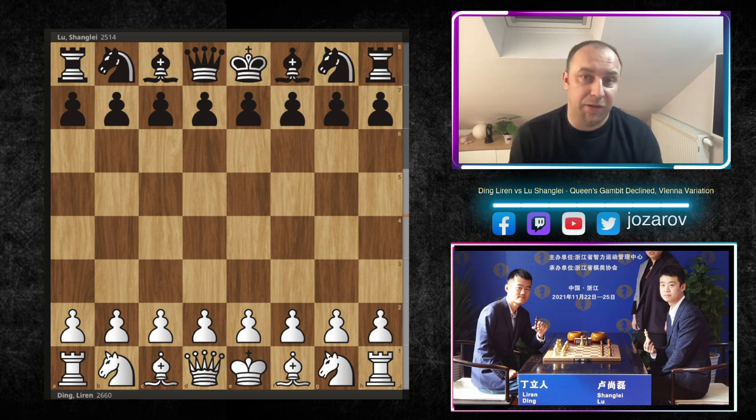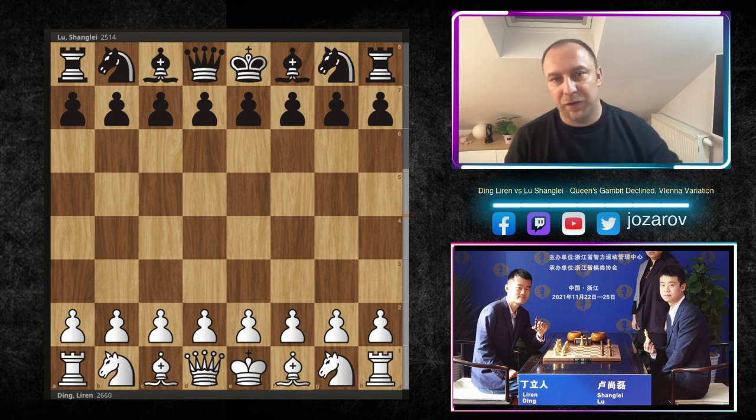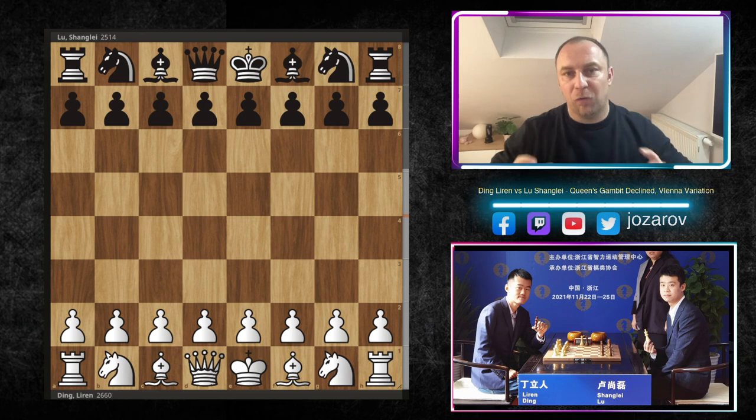It was a beautiful and epic game played by Ding against Lu Shang-Lei back from 2012. In this game Ding showed his great skills: first great opening theory, then great tactical skills, but also a very powerful, aggressive play afterwards. Simply one of the best games played by the legend of our sport, Ding Liren. So let's check out the game.